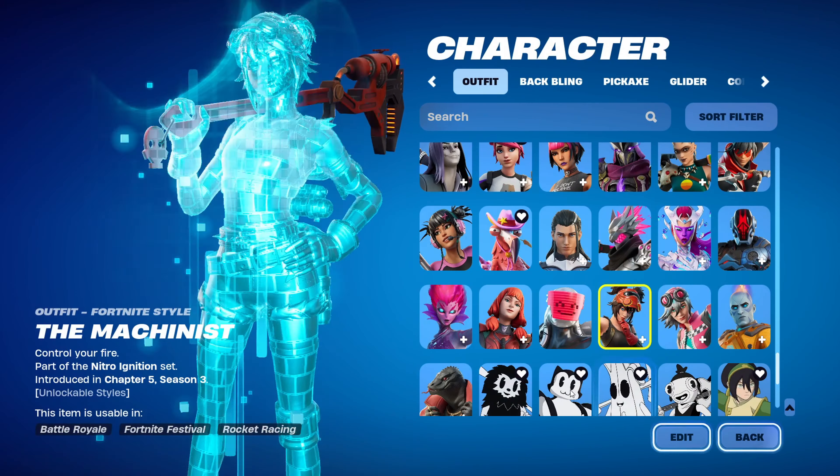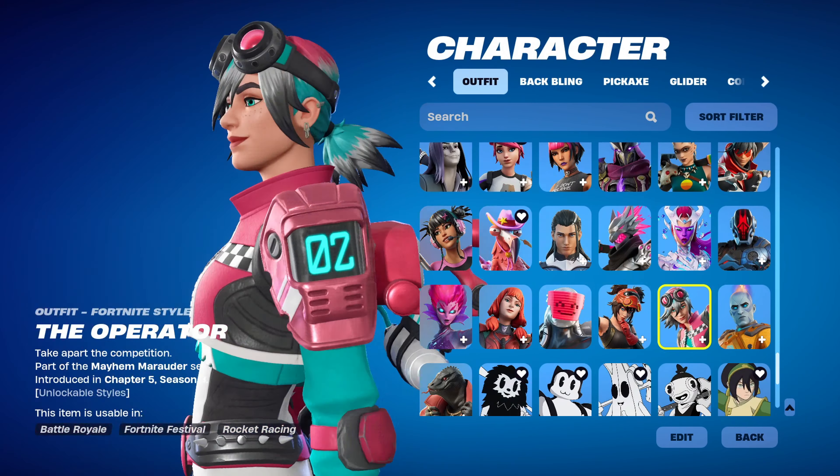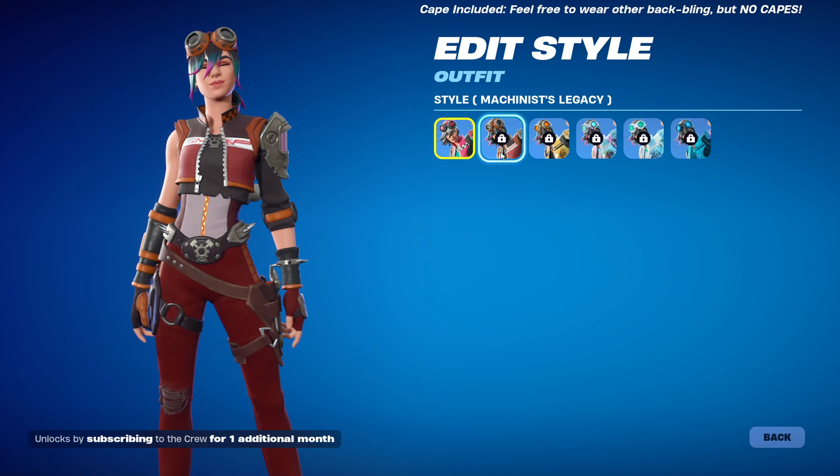She's the tier one of this season's Battle Pass, and you can see the logo on her. So maybe they're friends, maybe they're co-workers, maybe the Machinist is her boss — we'll never know, but she looks pretty cool. She also looks like a racer, and she has these checkered flags. She has a few alternate styles, including the Machinist Legacy style, which is a reference to the Machinist.